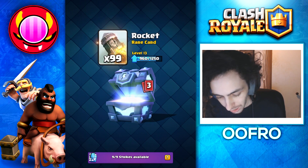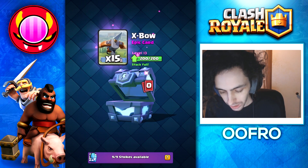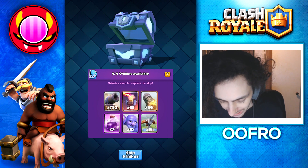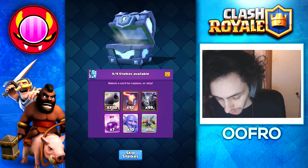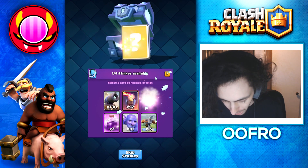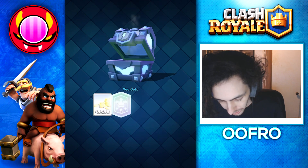We get an inferno tower, some rockets, 7 rage spells, 10 boulders and 15 expos. The cards I need to focus on are my rare cards primarily. I'm going to replace the rockets and try to get heal spirits or battle healers. So far not lucky at all but I'm going to keep re-rolling here — hopefully with the last strike we don't get it, but that's fine.